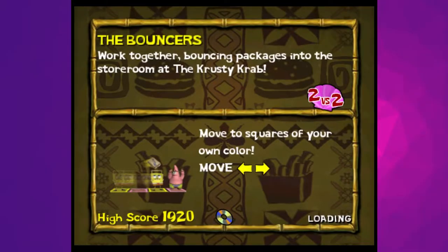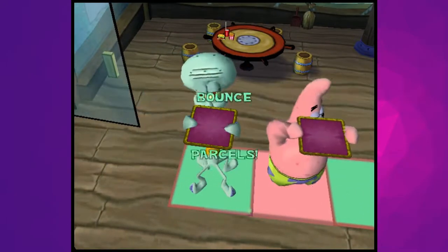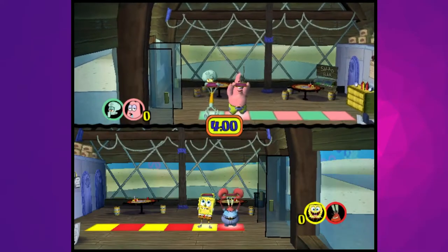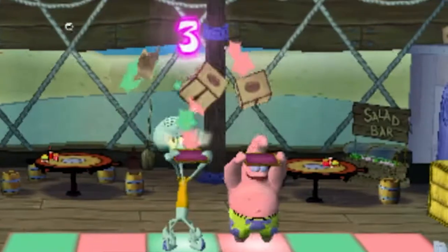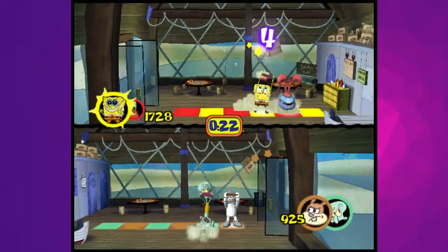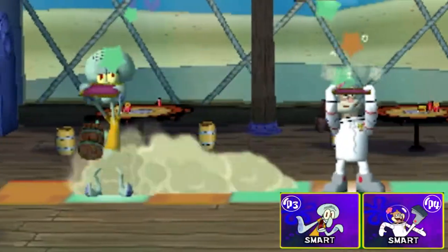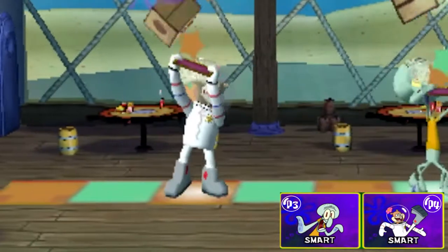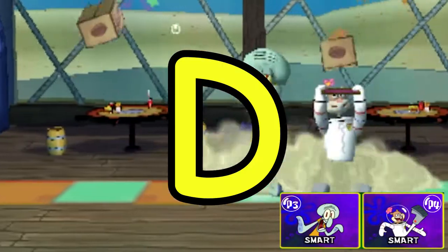The Bouncers is a solved game, as there is a set maximum score you can achieve. As we'll see later, this isn't necessarily a bad thing, but what makes this audition one of the worst in the entire game is its pacing. The first minute is excruciatingly slow and saps the adrenaline out of the competition. I can't conclude that making the entire audition faster would solve things either, because the CPUs already play this minigame like they have a personal vendetta against Amazon. D tier. The Bouncers deserves to be thrown out.